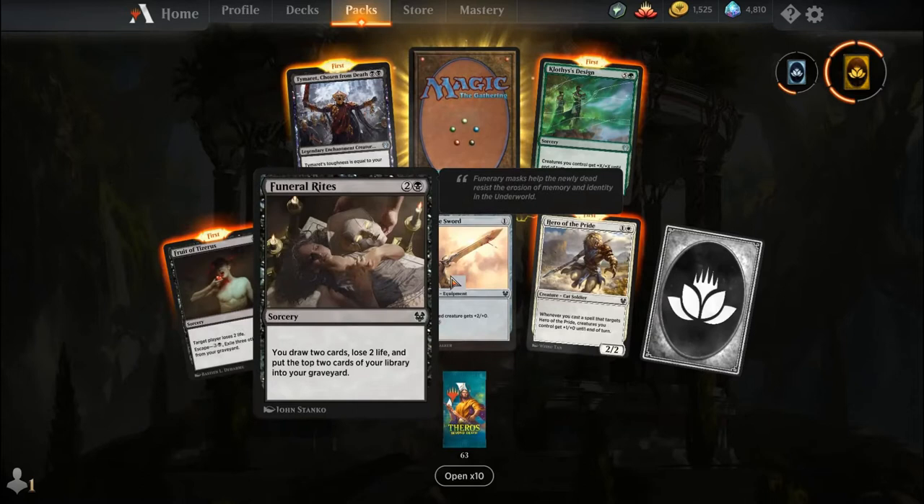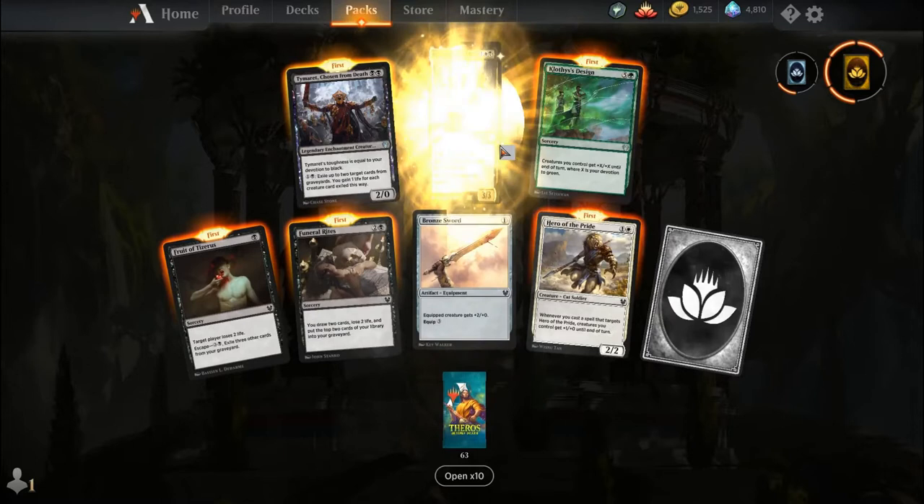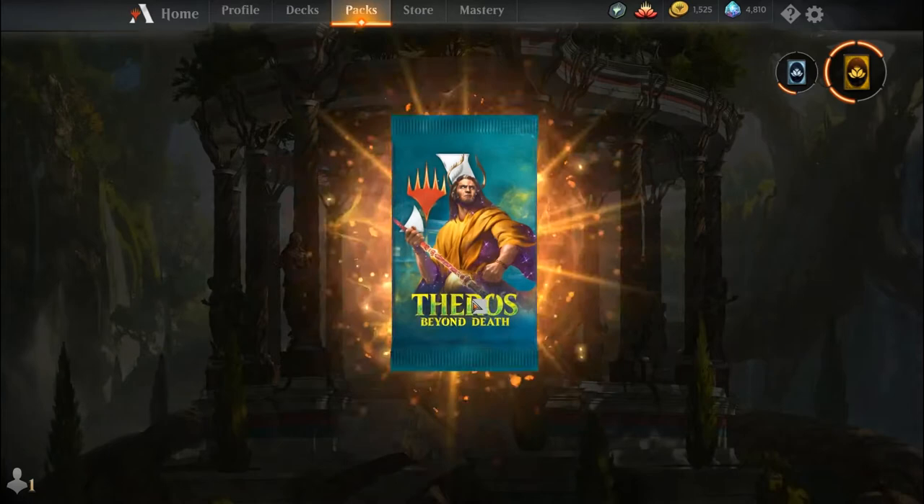Fruityzeris, Funeral Rites, Bronze Sword, Hero of the Pride, Timurit Chosen from Death. I hope Wizards makes the constellation versions available as alternate artworks because they look amazing, especially in foil. Clothesis's Design, and our rare is Kurnos, Hand of Atheros — also known as the Goodest Good Boy. For one, a white and a black, you get a legendary creature with Vigilance, Menace, and Lifelink. It's a 3-3. Creature cards from graveyards can't enter the battlefield and players can't cast spells from graveyards.